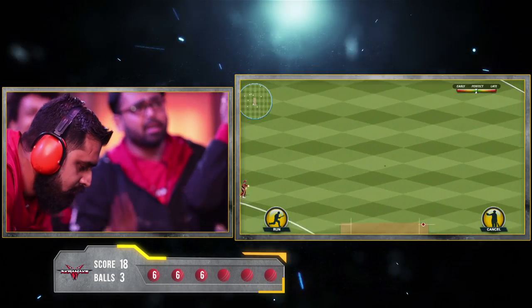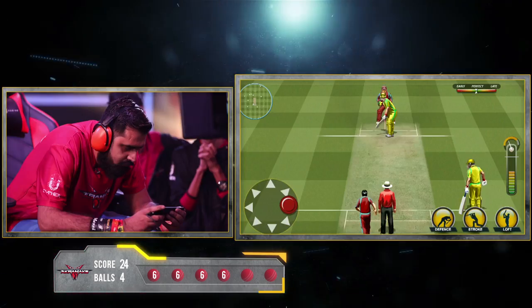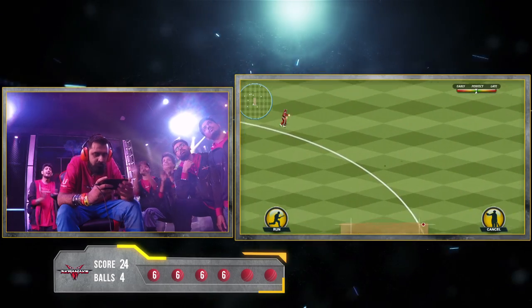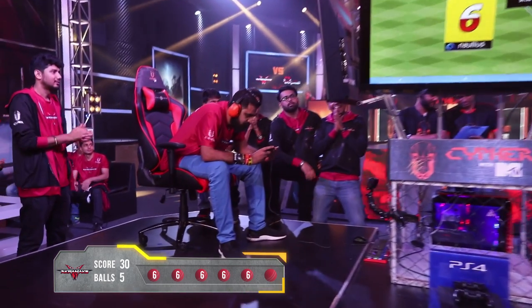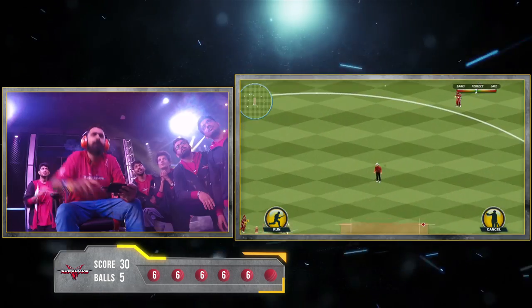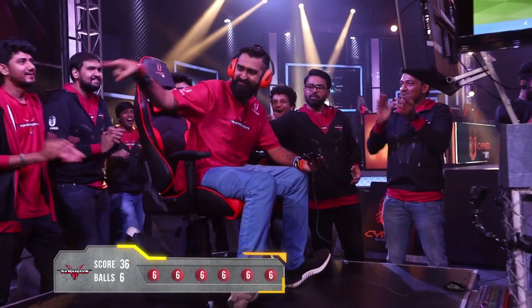One more to the boundary, it's going for a six. And the fifth ball as well crosses the boundary directly out of the stadium. Last ball of the over, and he puts it away. It's 36 runs in six balls — Sagar Ghas, amazing match.